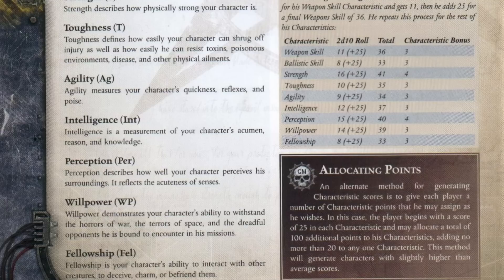Like everything else in this particular system, Characteristics are a number from 1 to 100. The way these are determined is by rolling 2D10s and then adding 25 to that. They also have a point-buy system like every other TTRPG, but essentially you'll roll 2D10 — which will be between 2 and 20 — and then add 25 to whatever that is. So mid-20s to mid-40s is pretty much what you're looking at in terms of starting stats, and these numbers are especially important when we start talking about skills.